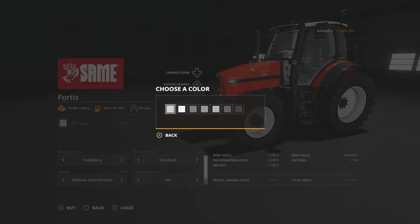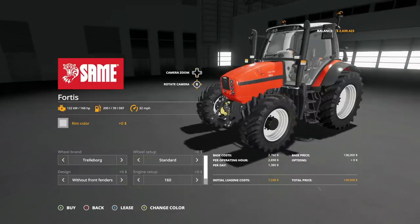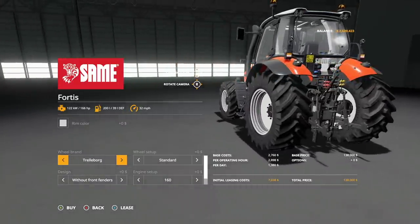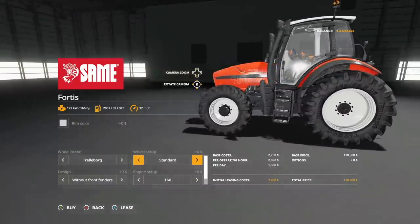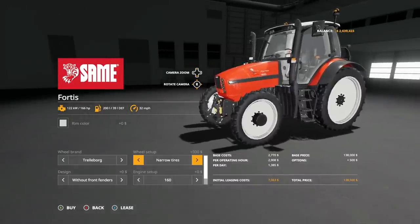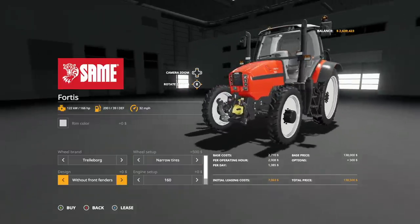In rim color, we get a bunch of grays. Somebody must be listening to me — I love having different gray options for tractor tires. The main color of the tractor does not change. Jumping down to the wheels themselves, we have Trelleborg, we have Michelin, and back to Trelleborg. In Michelin, there are no options — what you see is what you get. In Trelleborg, we have standard, wide tires, and narrow tires — which really dips the front down. So only three options there.